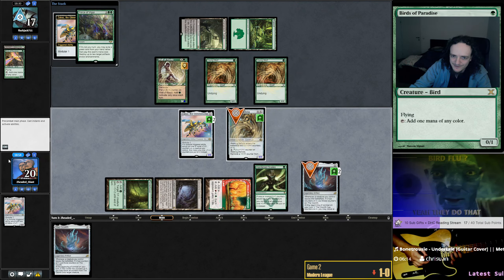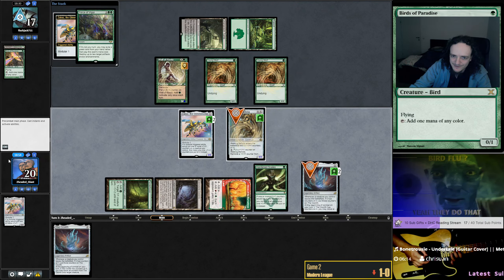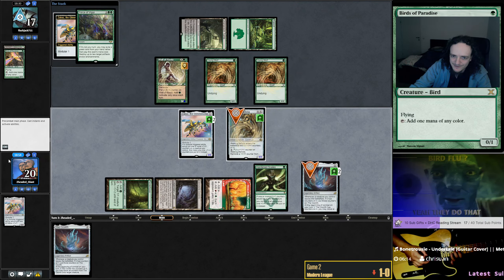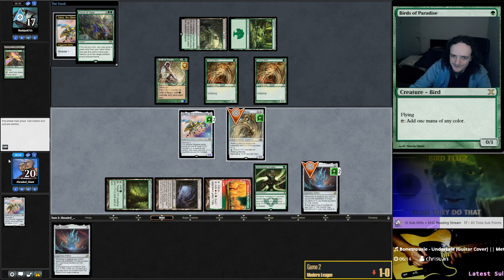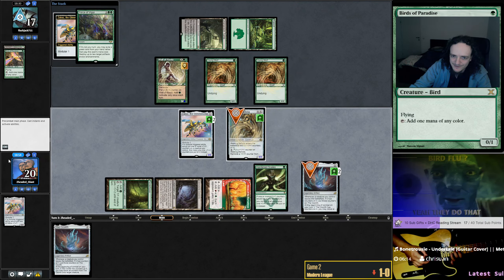Let's play Force of Vigor to kill an Ensnaring Bridge. We need the Welding Jars. I'll keep my Phyrexia's Core but I'll play second Karn Cage over a Rove, I think. Do I want the Safekeepings? It's not good against Explosives, Oblivion Stone, Damnation — probably not then. I'll play some amount of Force of Vigor, maybe two.